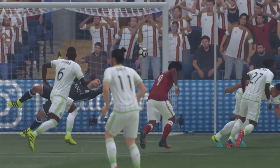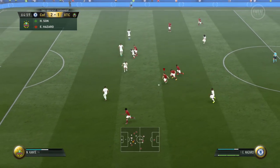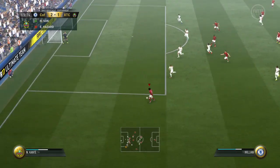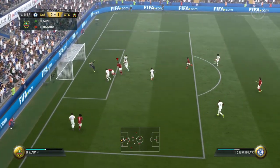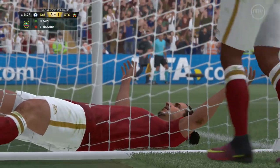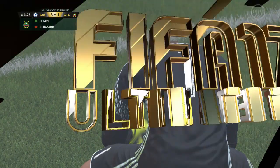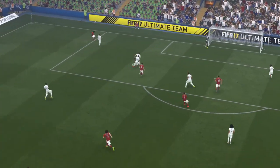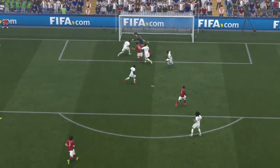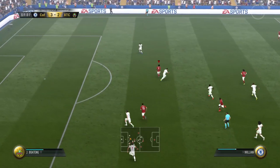The third pro for this Willian card is his dribbling. He has four-star skills and great ball control — he's very smooth running with the ball, able to skip in and out of defenders. He never really had a problem falling to ground for me, but his first touch when receiving the ball did feel a little bit heavy. He would give up the ball every once in a while, but really when dribbling in and around defenders he's very very good.